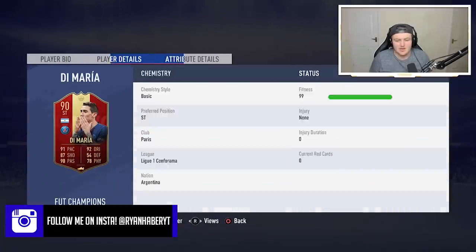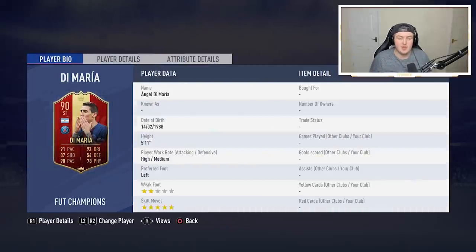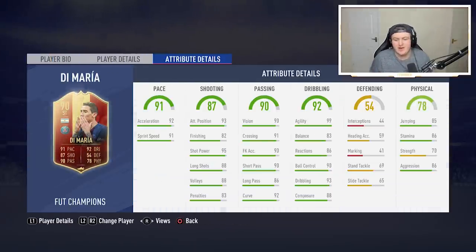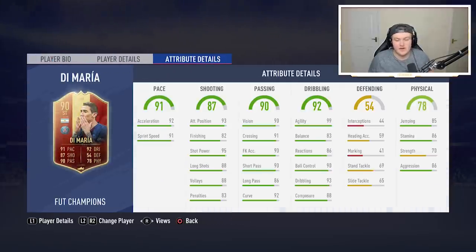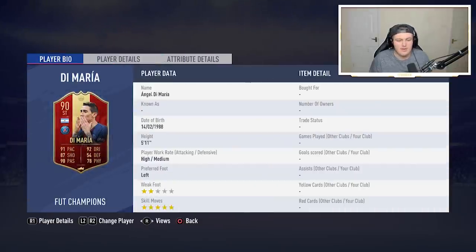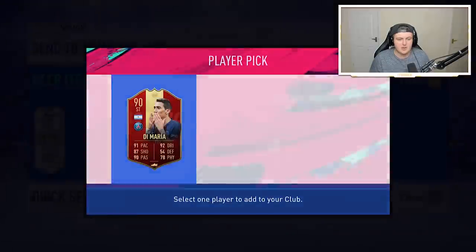He's got five-star skills. His weak foot is a let-down, but he's got 85 jumping, 86 stamina, 70 strength, and 86 aggression. In my opinion, he looks like a cheaper version of Rivaldo or similar. He's five-foot-eleven, decent jumping and stamina, decent shooting, dribbling, and five-star skills. Obviously Rivaldo only has four-star skills, but it looks pretty decent. Sam has just messaged back and said pick Di Maria — so we pick Di Maria.